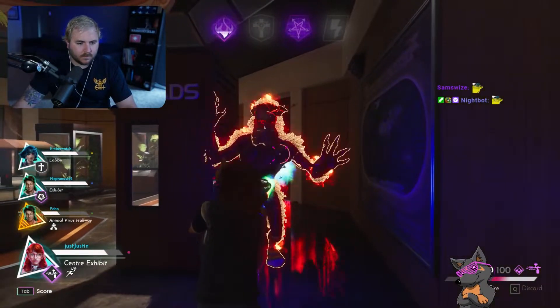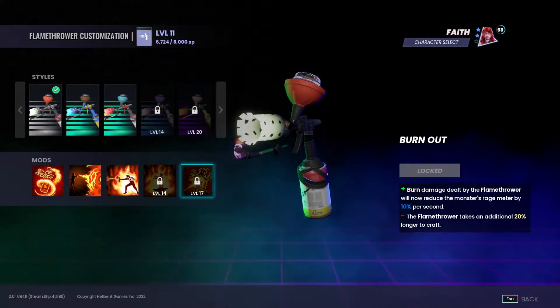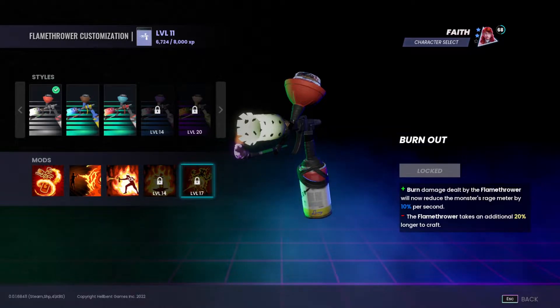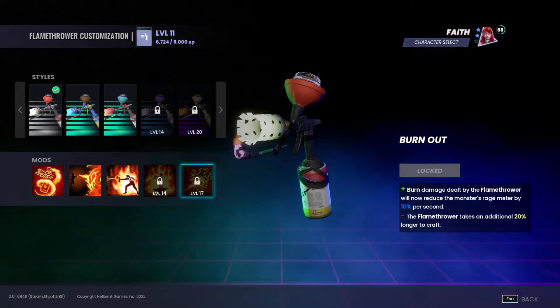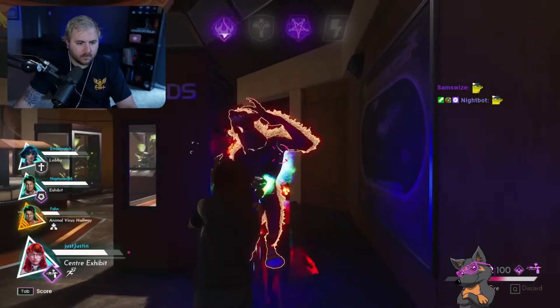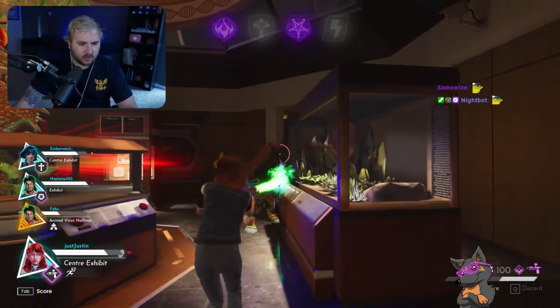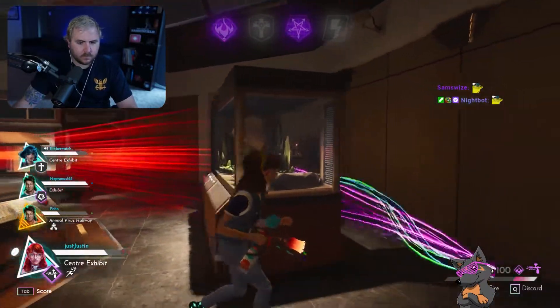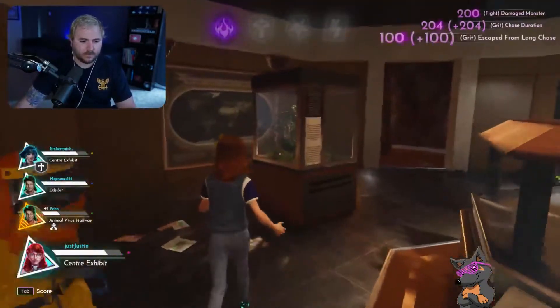Moving on to the worst mod, it was really a tie between On Fumes and Burnout. For the sake of this video, I'll choose one — Burnout. Overall, this is just a troll mod. Yes, decreasing the rage by 10% per second sounds good. However, if you're burning them long enough to decrease their rage by a lot, you could just get the strike and fully reset it. So overall, steer clear of this mod unless you're just trying to mess around with the monster.